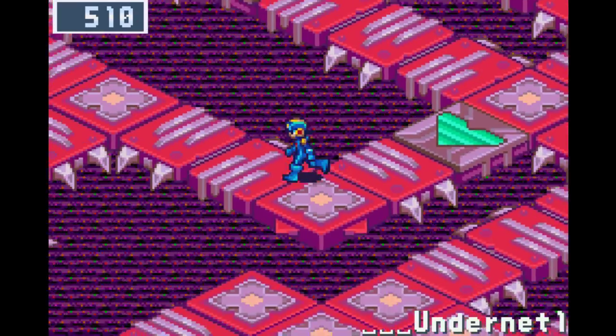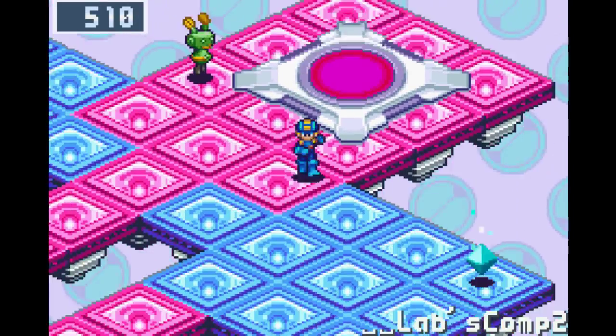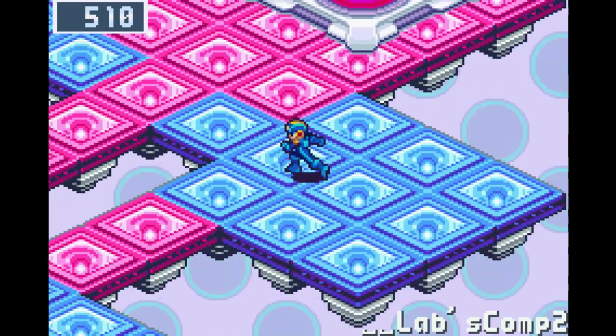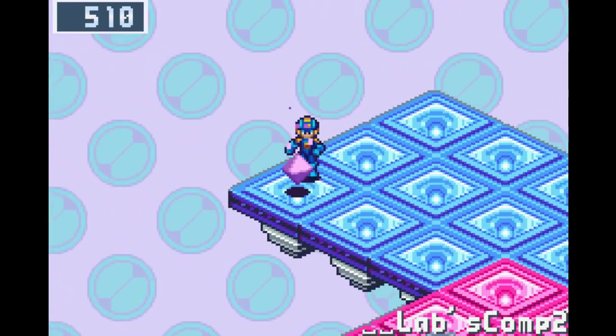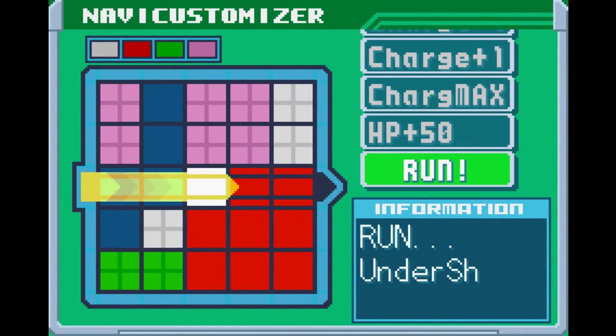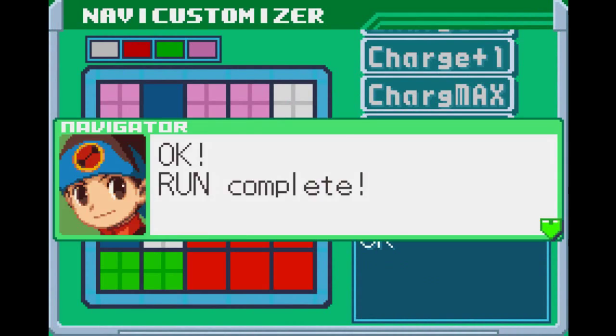The main under-net is kind of easy because there are lots of one-way arrows that make navigation straightforward. Now in the loudest computer — back in the school — an expansion memory is collected, making the navicust the largest it can be. A purple mystery data contains Stepsword B, and off-screen the navicust was updated with an HP plus 100.